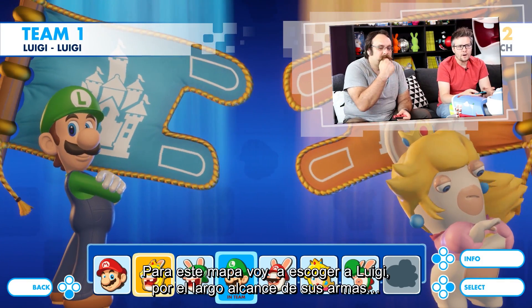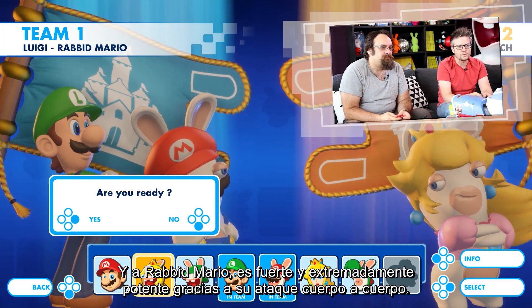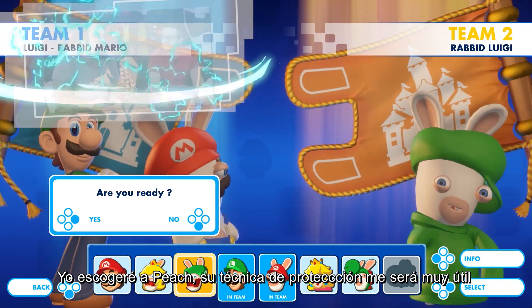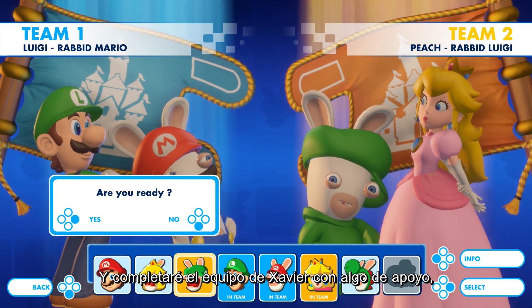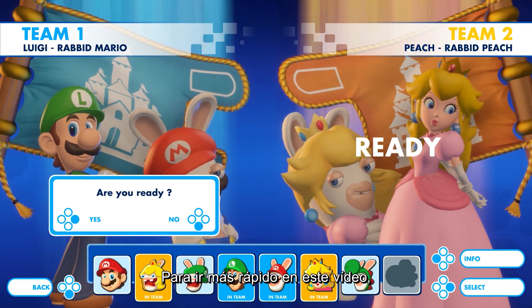For this map I will choose Yoshi for his great weapon range, and Rabbid Mario as he can tank and is extremely powerful with his melee weapon. He's also my personal favorite character. I will select Peach, as her Protect technique will come in handy to reduce damage on Toad and Toadette, and I'll complete Xavier's team with some support by choosing Rabbid Peach's healing technique.